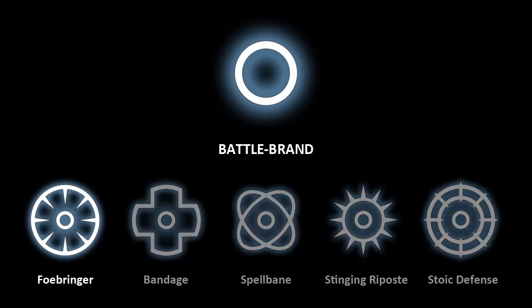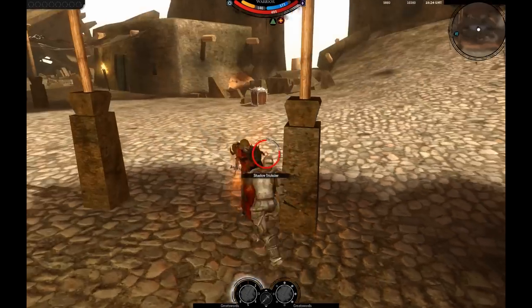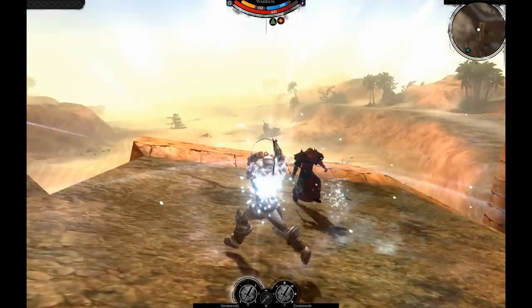One of his skills is Fauxbringer, which works well in combination with the Berserk School. Fauxbringer is a maneuver centered on the Warrior, and it will pull all targets around him closer. In combination with Maelstrom, it could be quite effective.